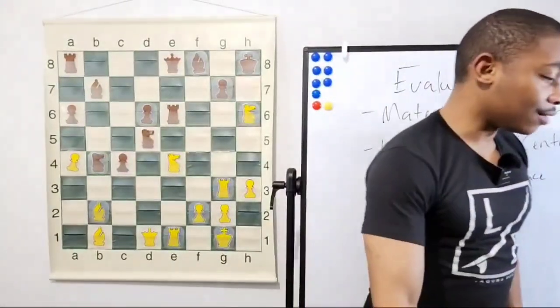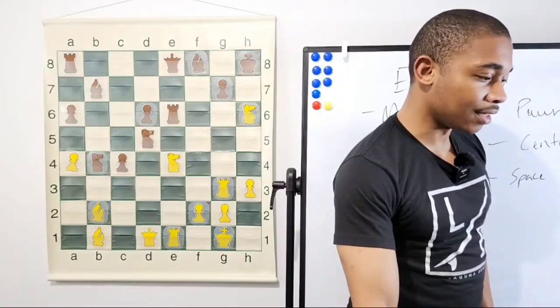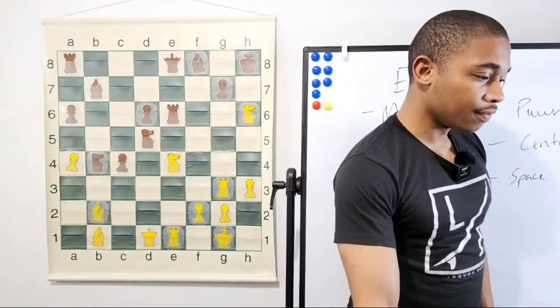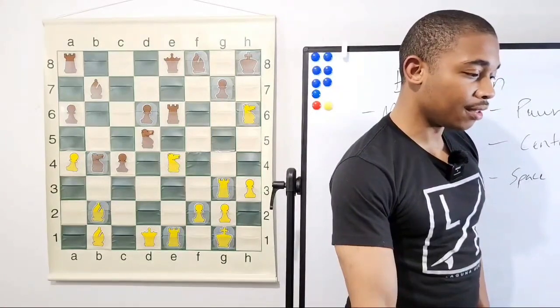Knight takes on h6 — Metello, you are correct. Mark, Kaius, Anderson — you're correct too. Knight takes on h6. How comfortable do you think you are with this sacrifice?